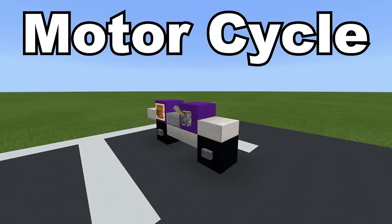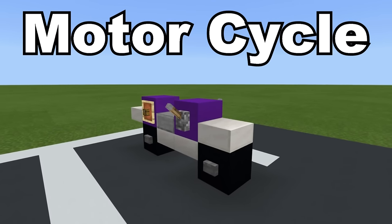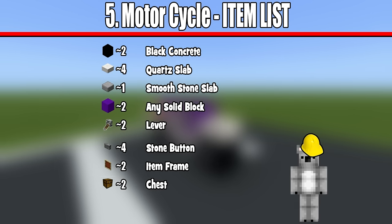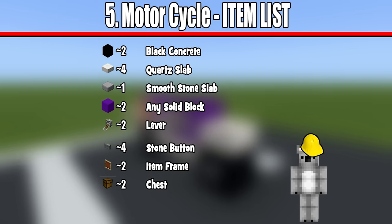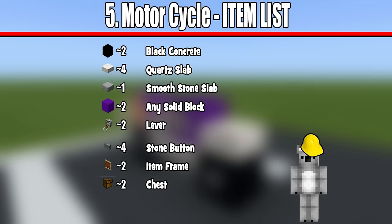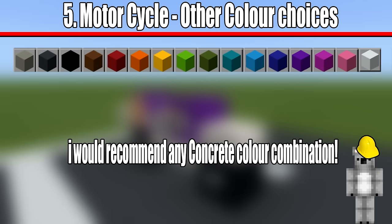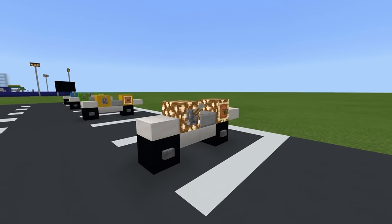The fifth and final vehicle that I'm showing you how to make is a motorbike, aka motorcycle, aka speedy boy. Here are all of the materials that you are going to need to make your motorbike. There really isn't that much colour on the bike itself, however if you want to change the colour I would highly recommend these materials on the screen right now — basically any colour of concrete that you like, however you can pretty much use any block you like. Feel free to make a glowstone bike if you want to — I probably wouldn't recommend that, that cannot look that good.